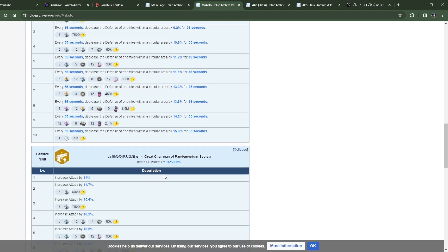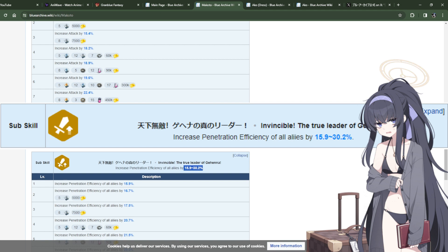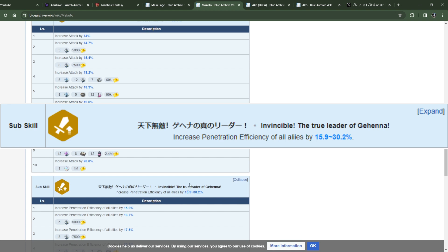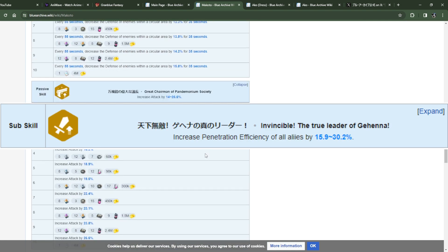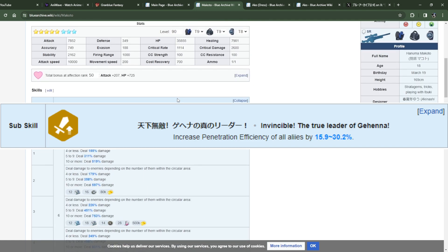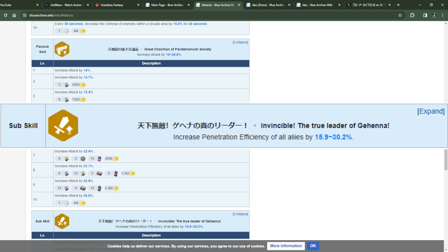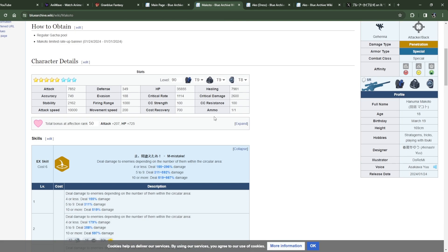Standard attack increase, and then the final skill increases penetration efficiency for all allies. Summer Lee has something similar but requires casting six EX skills — this is just a raw EX buff, which is probably her best skill along with her EX. Her UE just gives flat attack, so overall she feels kind of weak.